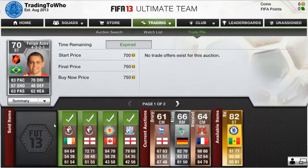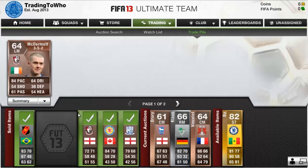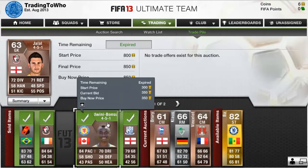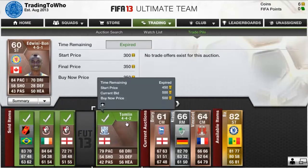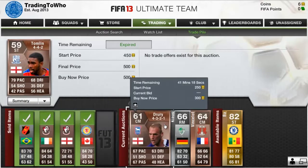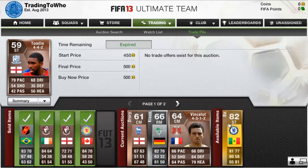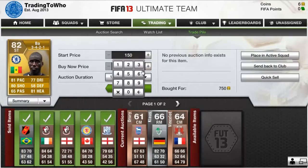Coming back to check results: Felipe Azevedo sold for 750 coins, McDermott for 500 coins, Jalal for 850 coins — I actually raised his price up — and Tomlin for 500 coins. Jury Claws and Vince Lai are yet to sell, but hopefully they will in the next episode. Not too bad overall.